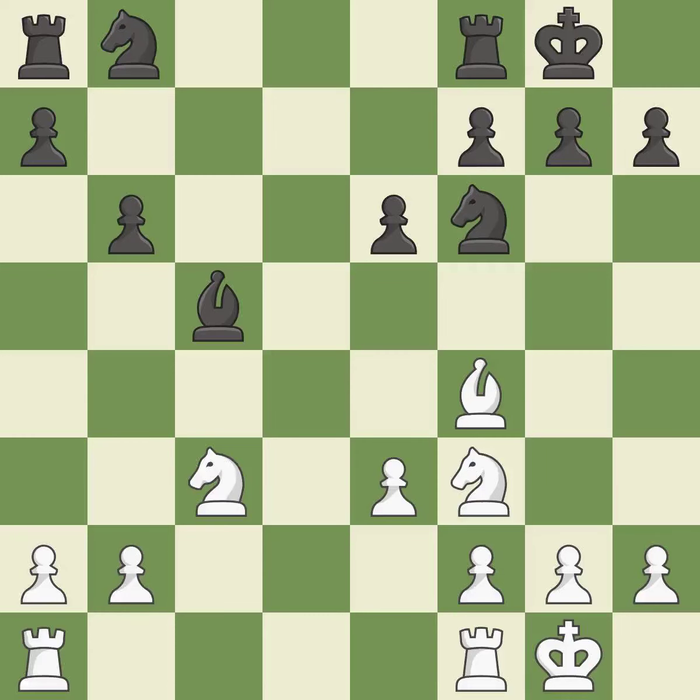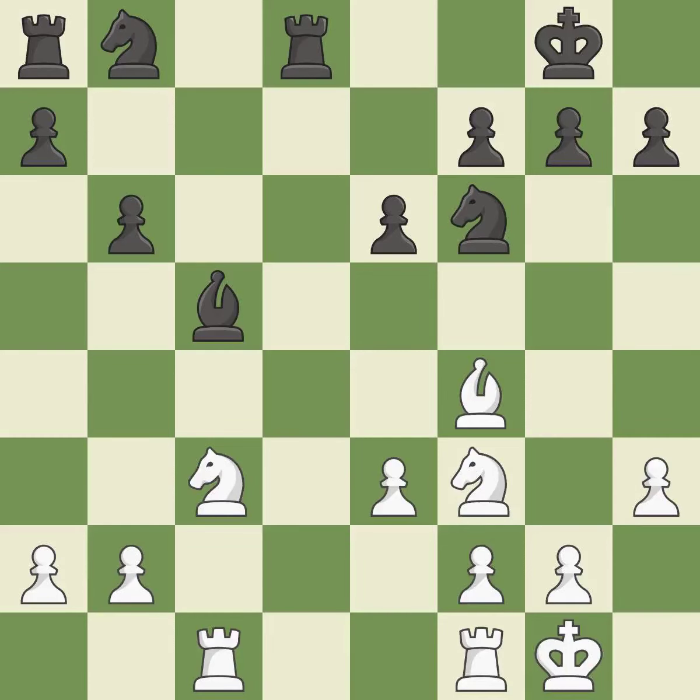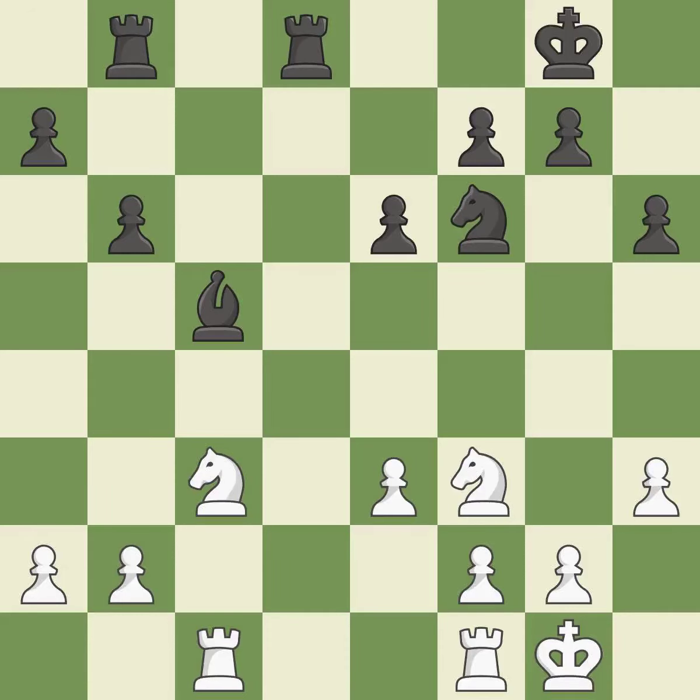Backs off — it is ideal. Now that the rook is on an open file, it is easier to control squares all over the board. This requires an open file, a typical technique for rook activation. That is a logical response. The best choice is this one. It is a fair deal after all captures. Backs off — it is quite good.